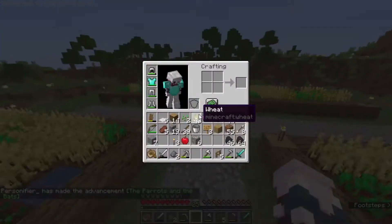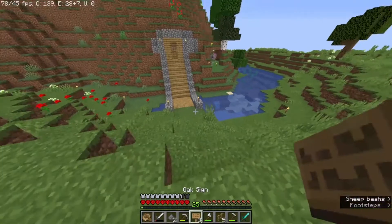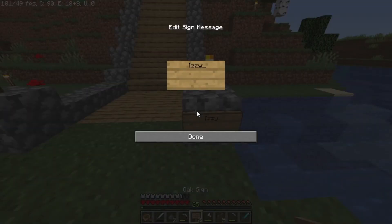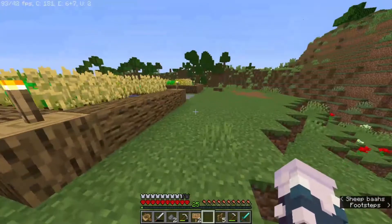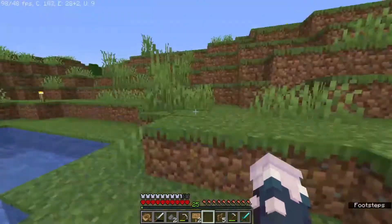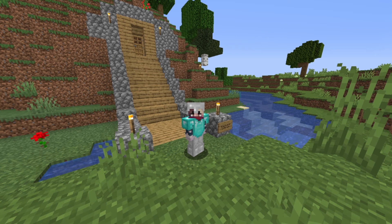I think this is gonna be the end of this episode. We got a little cave base set up and I again want to set up a sign here. Cave of Good Vibes — yeah, there we go. It's his Cave of Good Vibes. I hope you guys enjoyed this episode. Thank you so much for watching, I really appreciate it. Like, subscribe, and I'll see you guys in the next video — goodbye!